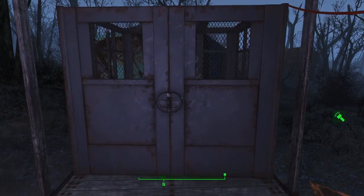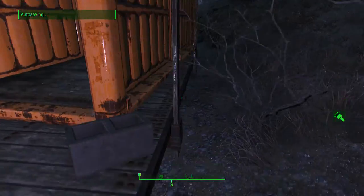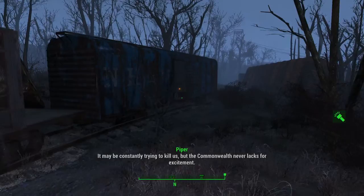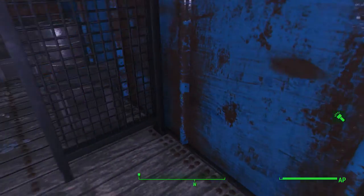Hey guys, it's Nick, we're back on Fallout 4 and I'm showing you another power armor location. Currently it's on the train tracks — it's a stopped train, not exactly crashed, just stopped. You can see some parts over there have crashed.